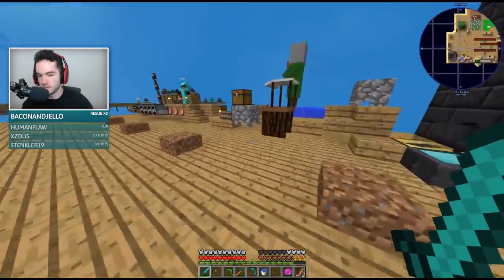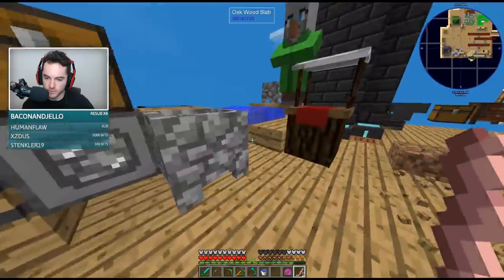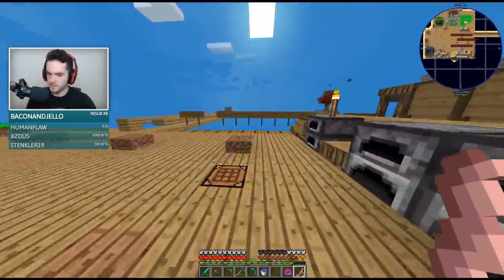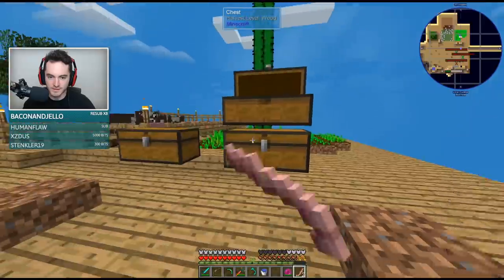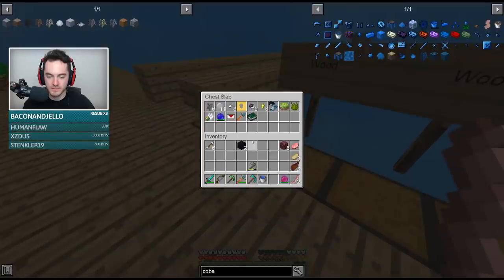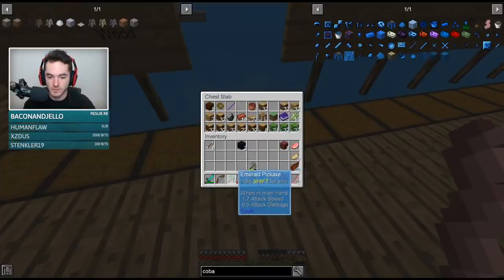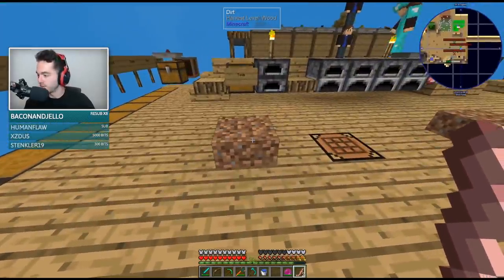We can throw some obsidian into the place. Do we have any spare obsidian sitting in a chest somewhere before I go make a bunch? Mining level means it has to be strong enough to break that block. I'm not saying make it of obsidian — I'm saying make it diamond level or something. Emerald pickaxe and diamond pickaxe are mining level diamond. Oh, it has to be mining level cobalt. Make a party pickaxe?